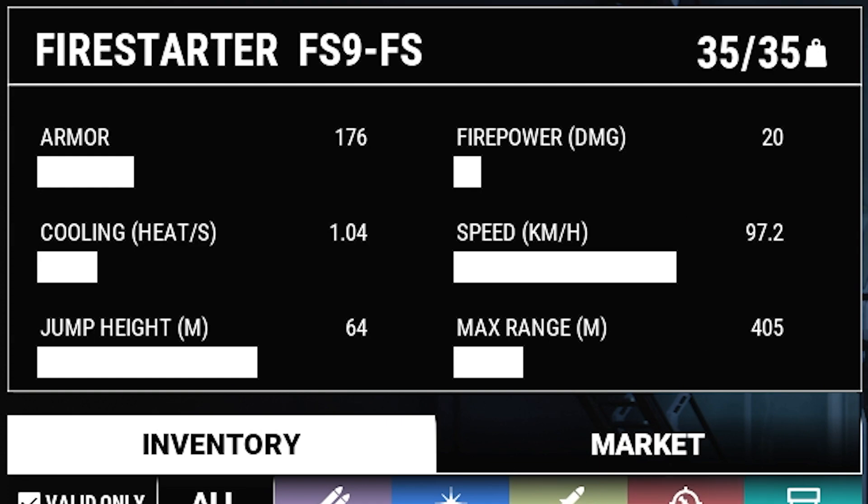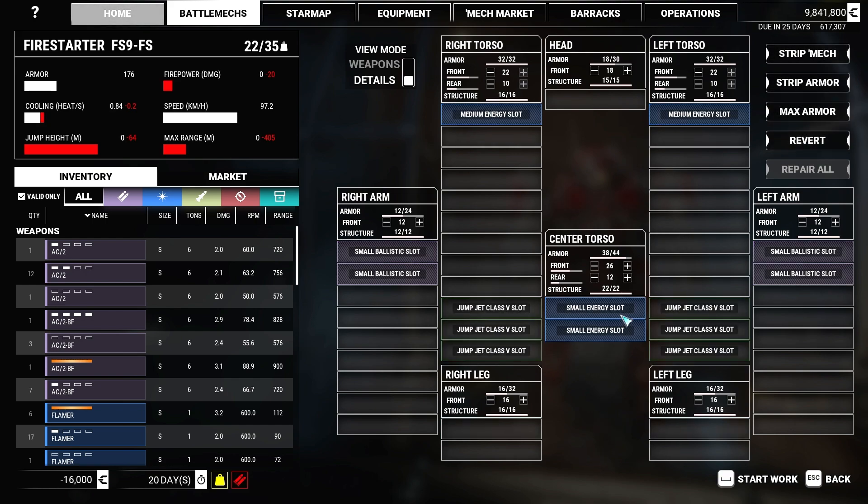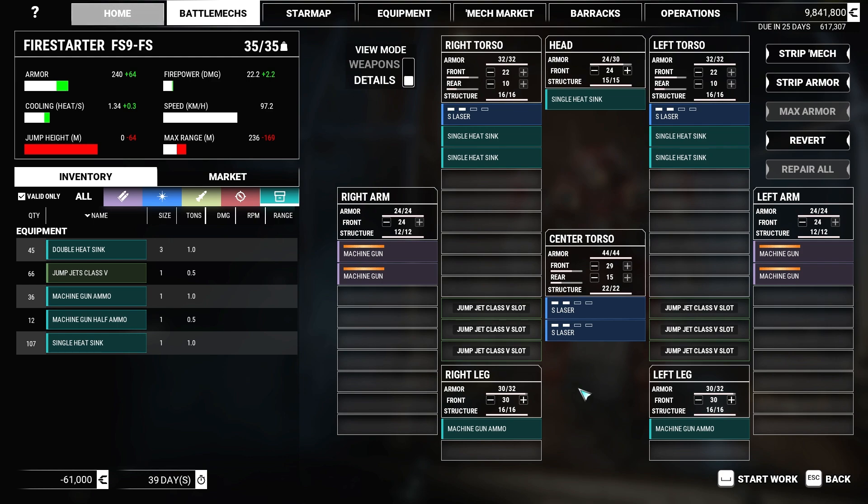The onboard equipment includes four machine guns in the left and right arms, two medium lasers in the left and right torso, and two flamers in the center torso. It's also got six jump jets, two tons of machine gun ammo — I actually did start to run out of it towards the end — and two heat sinks to help deal with heat. These are small energy slots, so you won't be able to fit four medium lasers.